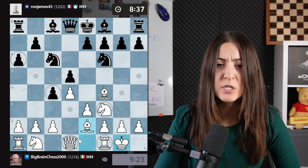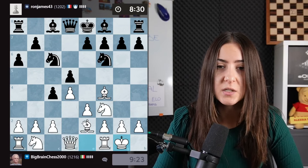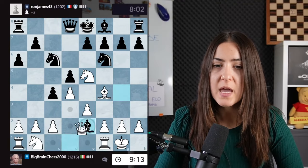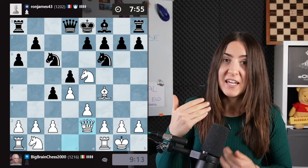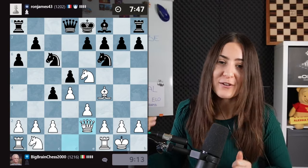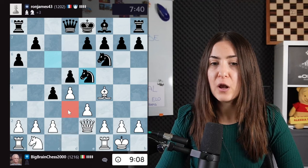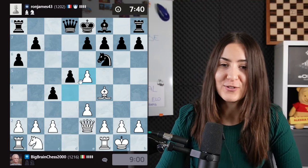My opponent is attacking on the queenside but no longer fighting for the center — my pawn there is super stable. I'll castle, then place the knight on e5. This bishop is a bit in the way; I'd love to bring the queen to give checkmates, but it's not possible right now. Maybe later: bring the knight here, bishop there. We play knight e5, possibly trading the bishop. They take back — now I'm attacking the knights.